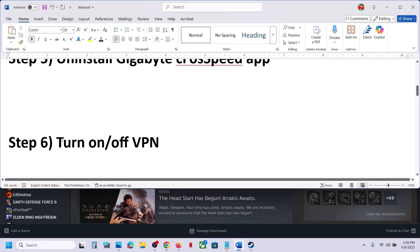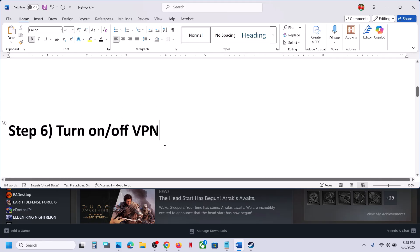The next step is to turn on or turn off VPN. If you are using VPN, you can turn it off. If you are not using VPN, you can just turn on the VPN and then check. This has also worked for many players, so it might work for you.